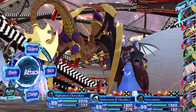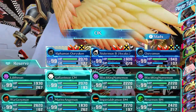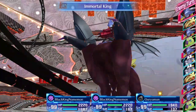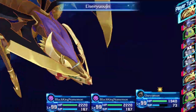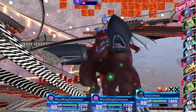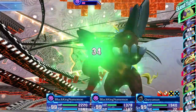Before you deal the finishing blow, you should switch in the two Black King Numemons. You will not be able to increase his drop rate without them, so it's imperative that you get the snails out just before you beat him. This is going to be incredibly tough to pull off consistently, which is why I recommend using recovery items liberally to give yourself plenty of chances. If you do manage to pull this off, he will drop an item no matter what.